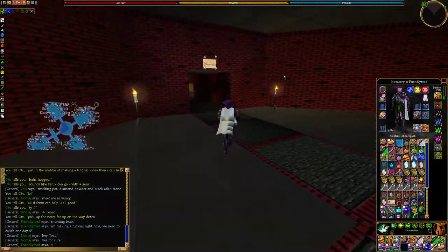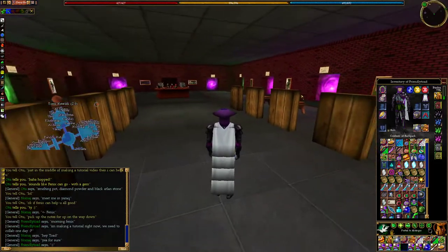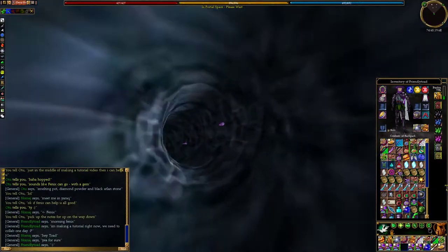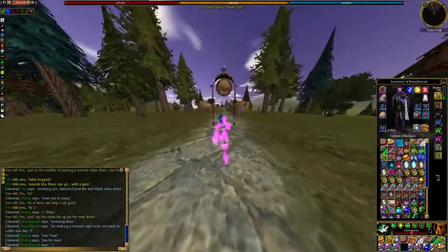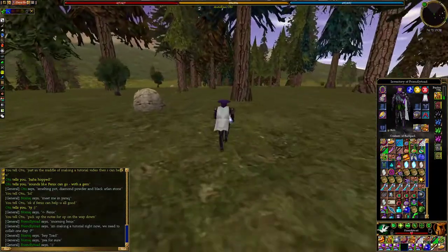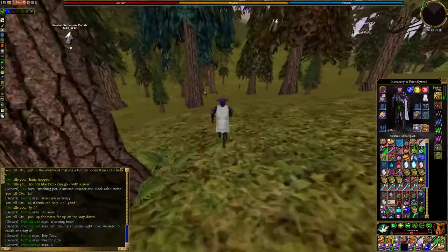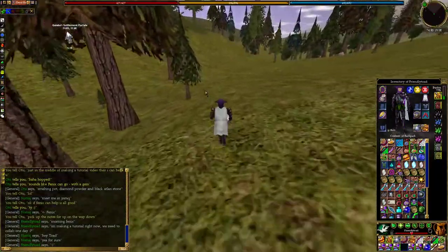What we're gonna want to do is go to Gurudum, which is West Wing in the town network, and then we're going to Calabar, which is the second portal on the right-hand side. Then you're gonna want to run pretty much straight southwest headed towards the Calabar settlement portals, which are at 74.8 south, 17.8 east.